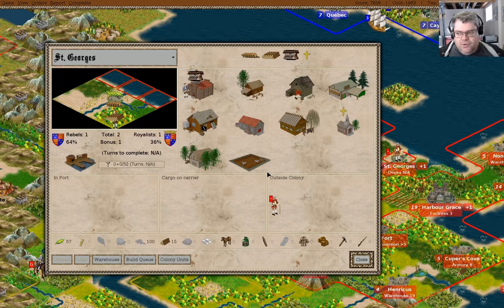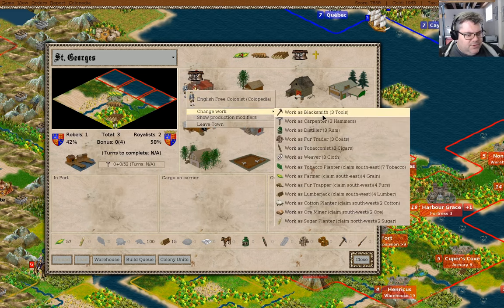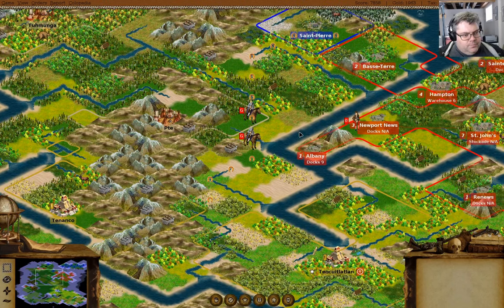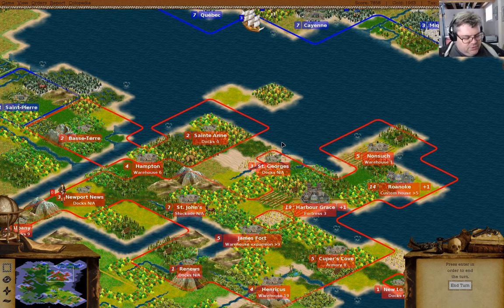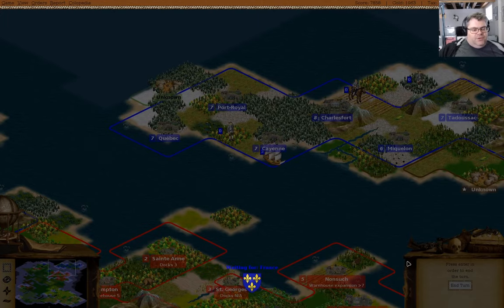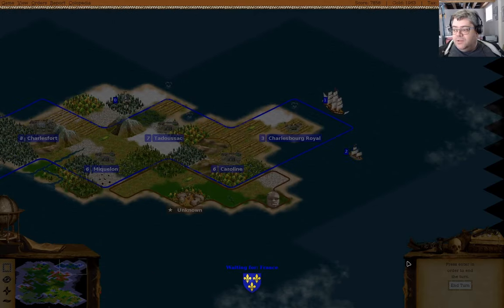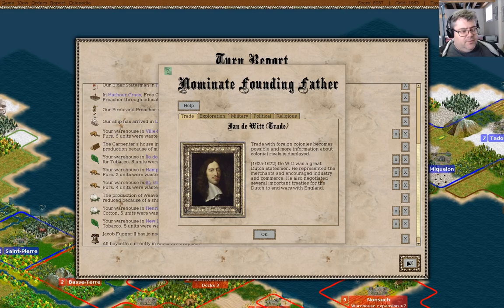We've unloaded some ore in Roanoke. You are going here and you're going to be a farmer. The boycotts are going to get lifted, and that is going to be terribly exciting because we'll be able to start selling stuff where we have custom houses.